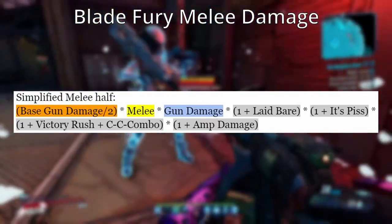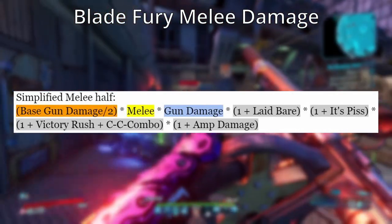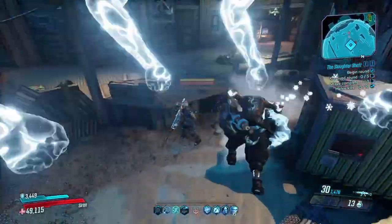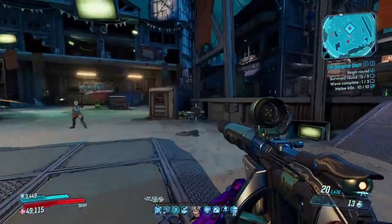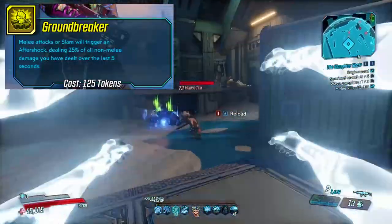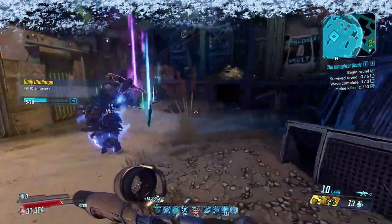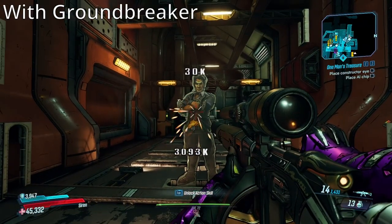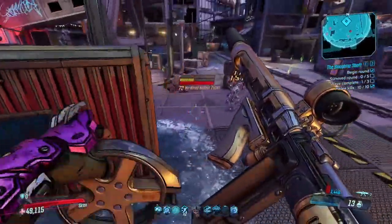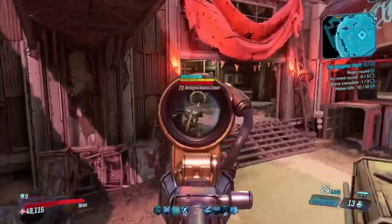Now to the melee damage formula for the Blade Fury — again just the simplified version. It is almost identical to the Face Puncher's formula: base damage times melee times gun damage. However, the base melee damage is actually half of the base card damage. For the final thing in this video, I'll go over Groundbreaker very quickly, as it's very important to any sort of melee Amara build. While in-game it says 25%, it is only 10% of the damage you've dealt in the last five seconds. Groundbreaker damage is a separate source of damage from your main damage, and you will actually see another non-elemental damage number when using it. Groundbreaker is only from damage dealt before the melee hit. However, this isn't true for the Blade Fury, as you will always get bonus damage from Groundbreaker on the melee portion of the hit.